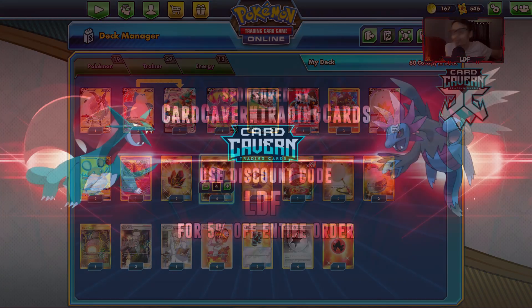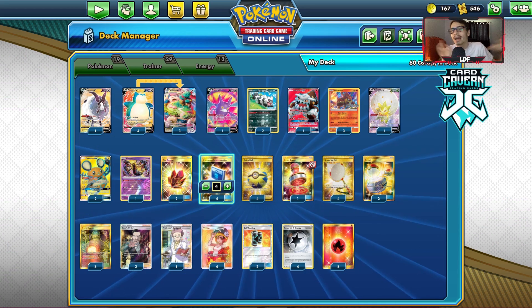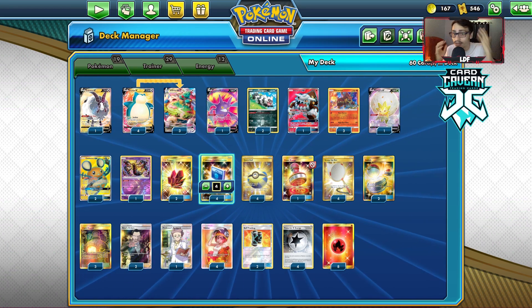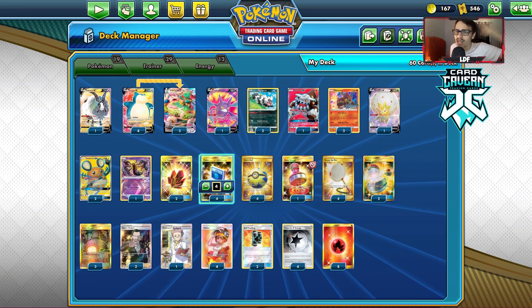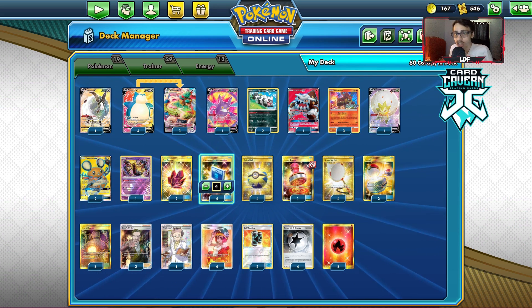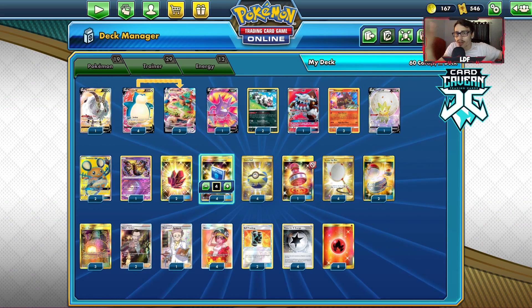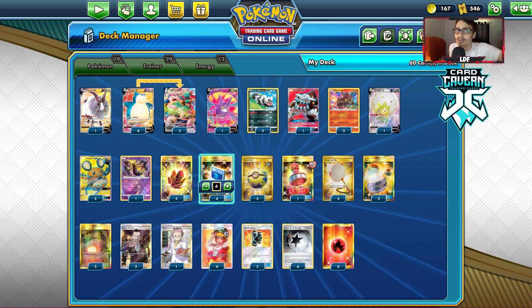Before we get into the video, I have to do our sponsor, Cargiven TCG. If you're ever looking for any PTCGO pack codes, make sure to come over to Cargiven TCG. If you're looking for Darkness Ablaze packs, they've got them over there — selling Darkness Ablaze codes for the cheapest on the market right now. If you also want to get some of the other new products, like the Eternatus VMAX box codes, they're in stock at Cargiven. Make sure to use code LDF at checkout for a 5% discount. It greatly supports the channel. You can also check out their buy list if you have any codes or cards you want to get rid of — they'll give you cash and extra credit.